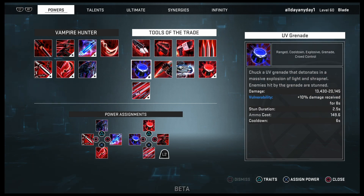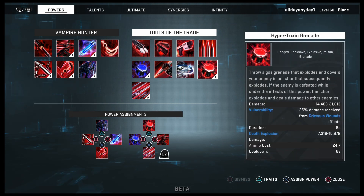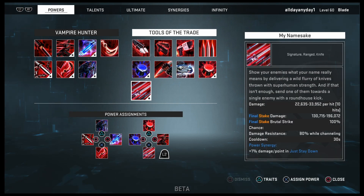UV Grenade is on L2+Square, Hypertoxin Grenade on L2+Triangle, and My Namesake is L2+X. You definitely want to have My Namesake no matter what build you're running, because this is his main boss killer — it's the main thing that does the most damage to anything, and it's the strongest ability out of every character in the game.